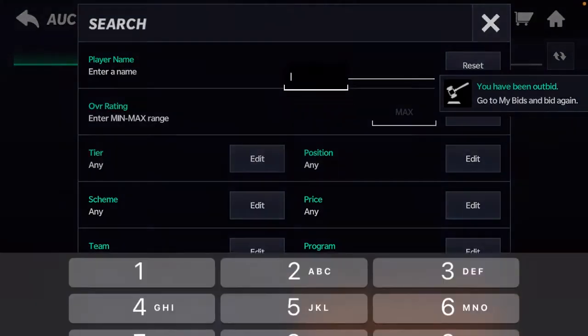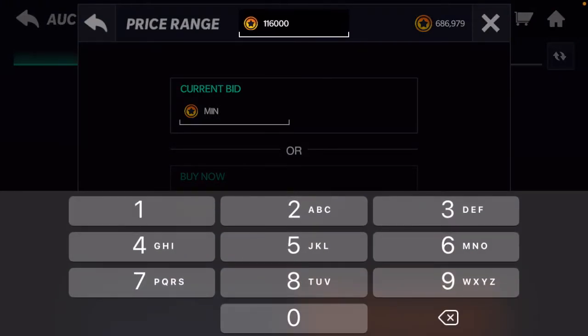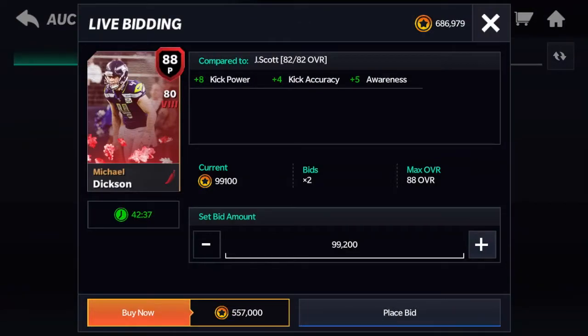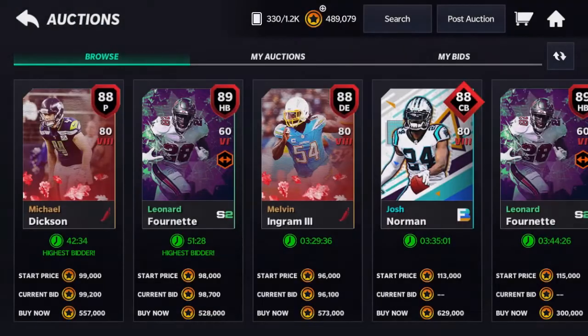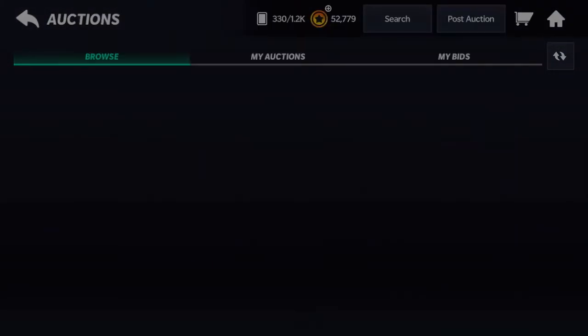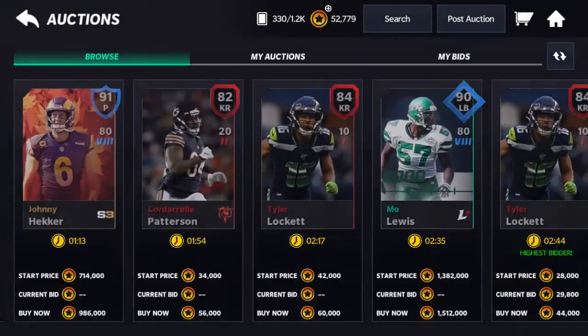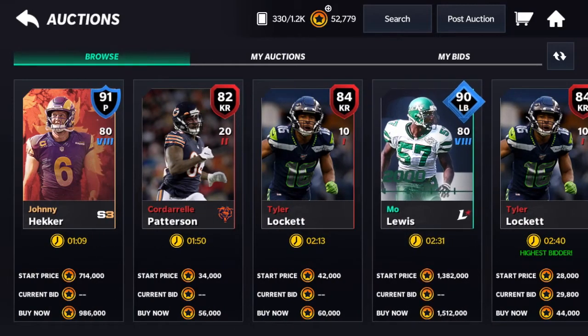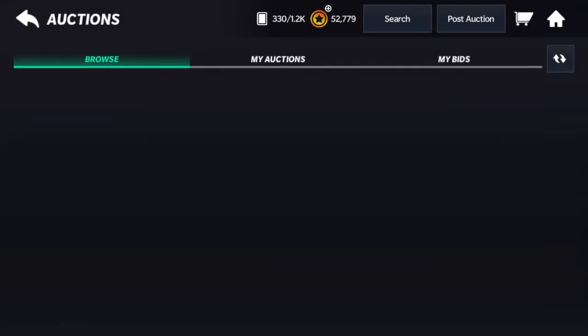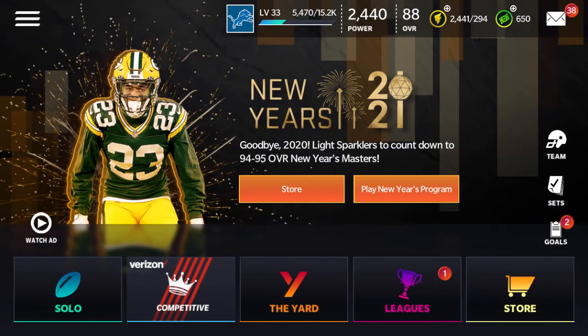For the last bid sniping filter, you're going to want to do 88-plus, under 116k — that's how much they quick sell for. If you don't want to quick sell them, you can put them on the auction house for 200 to 300k because that's how much they actually sell for. I sold a Geno Atkins for 200k. This method works if you have under 200k coins.